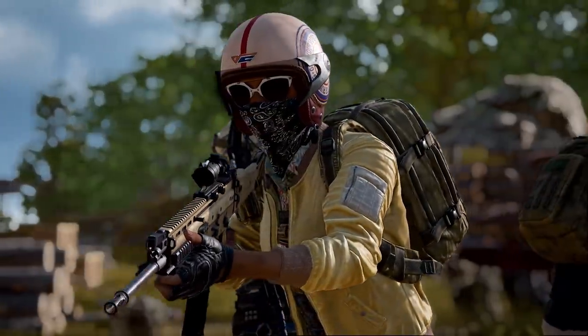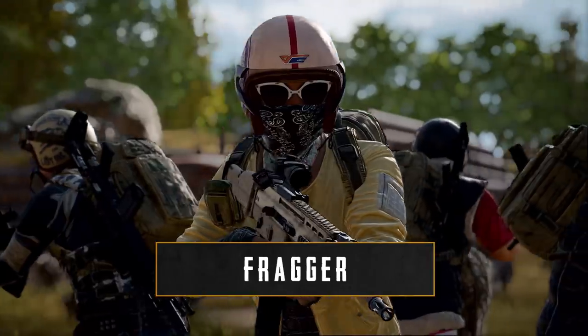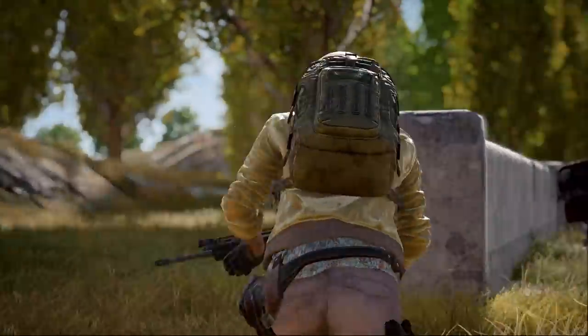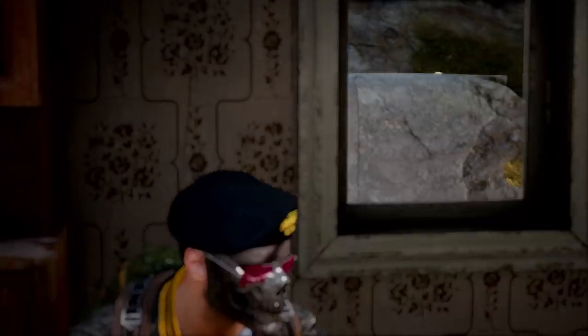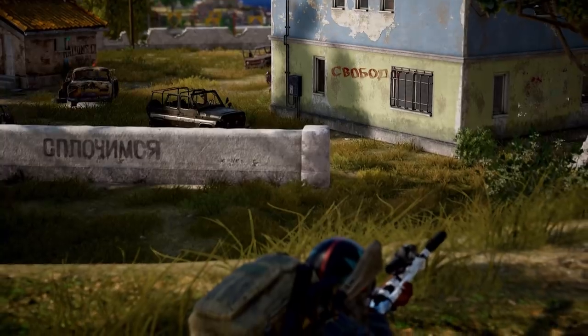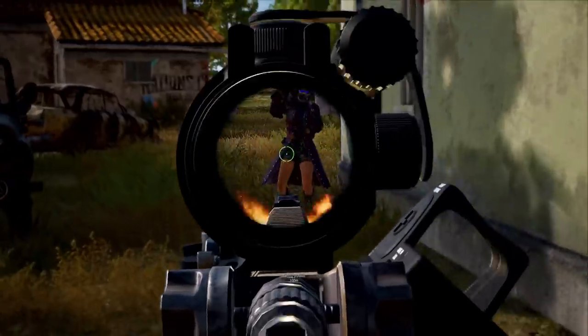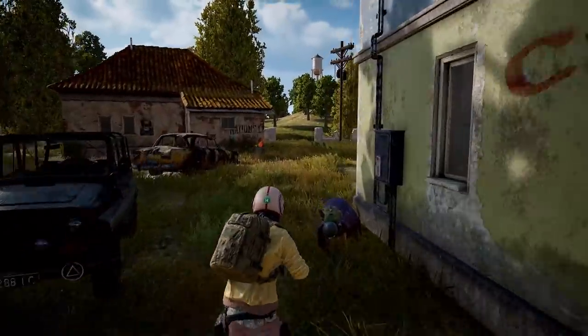No squad is complete without the fragger, or point lead. They're usually the most skilled when it comes to combat. It's up to them to lead any aggressive push or flank into enemy territory. A good fragger can help you get out of sticky situations. They should also be able to communicate the status of enemy teams — got him, three more inside, pushing in now.